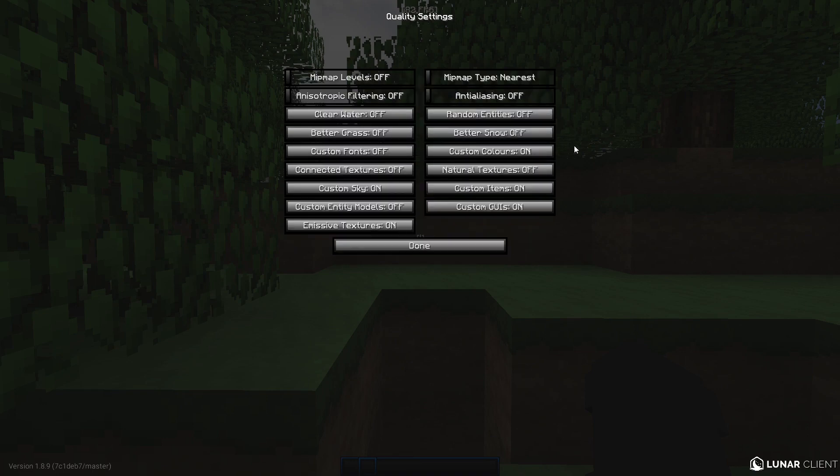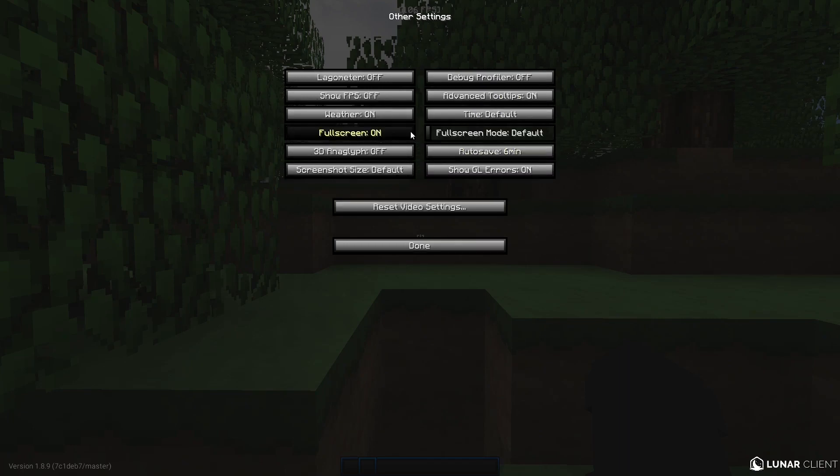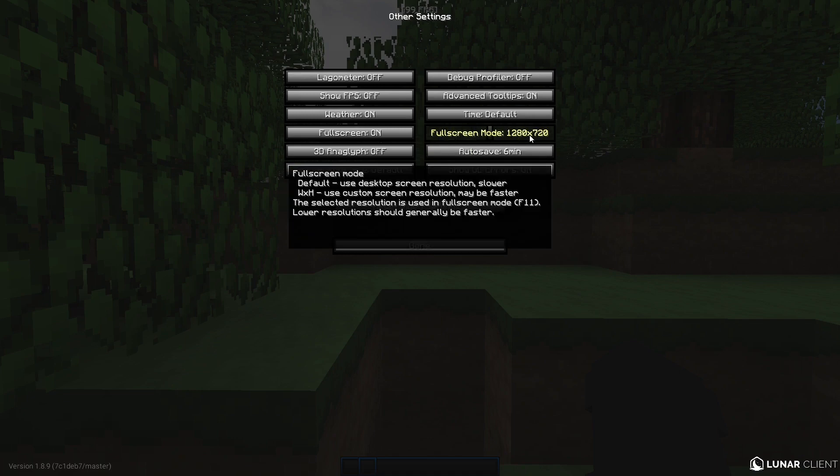In Random Entities: everything off except leave custom sky on. In Performance: turn everything on except smooth FPS. Set chunk updates to one, then turn everything else on.